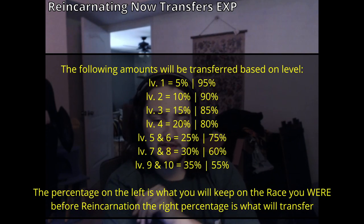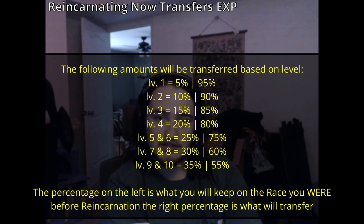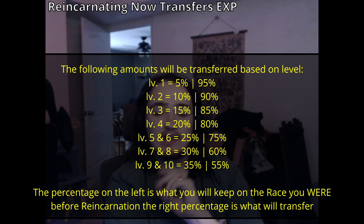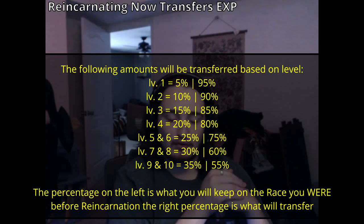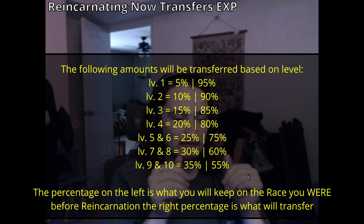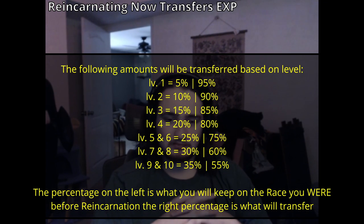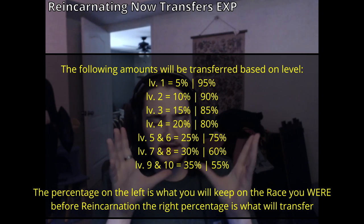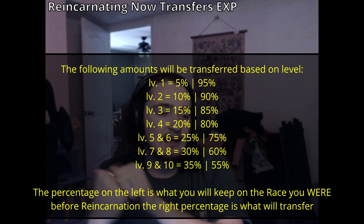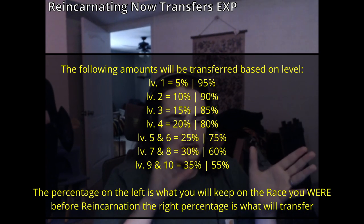There will be a specific amount kept on the race you're transferring from and a specific amount transferred to the new race. I'll put all the numbers on screen, but the first example: at form level one, 5% is kept on the race you're transferring from and 95% transfers to the new race. So if you had Super Saiyan level one, 5% of the total XP stays on Saiyan — you're not losing it — and 95% transfers to your new race.